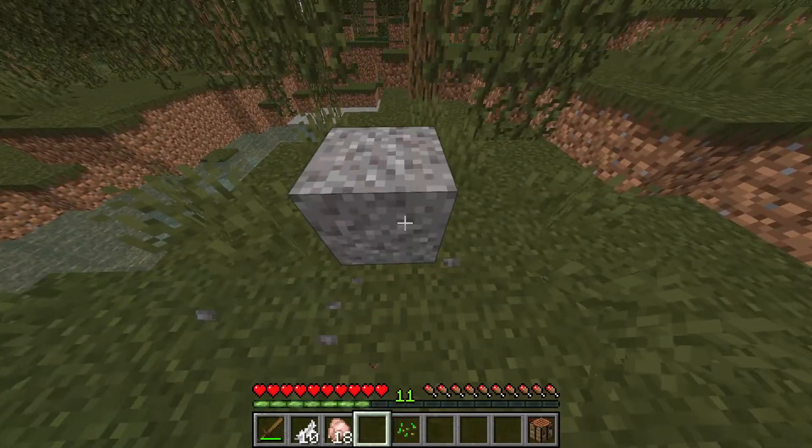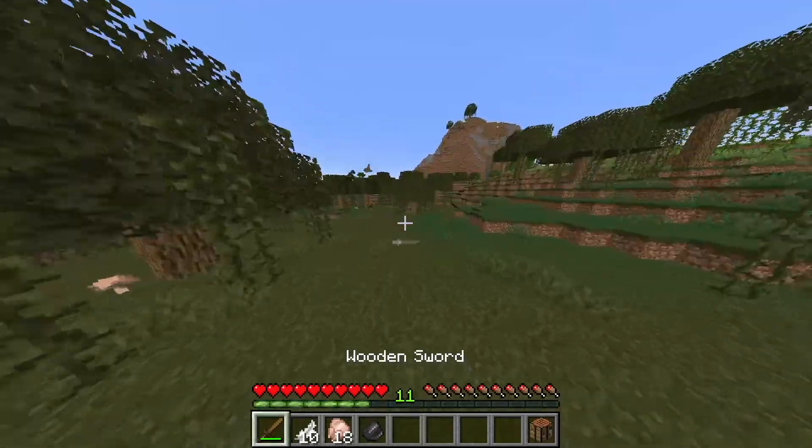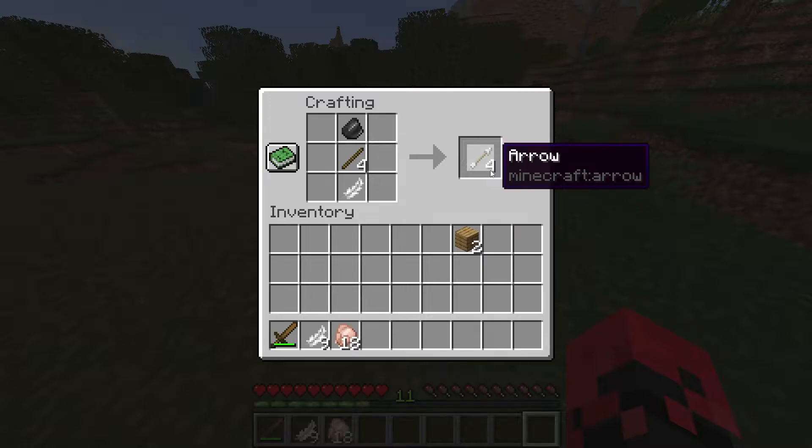Just keep placing one block down and eventually you'll get flint. From there, place down your crafting table, make some sticks, place the stick in the middle, the flint right on top, and a feather at the bottom, and you've got yourself four arrows.